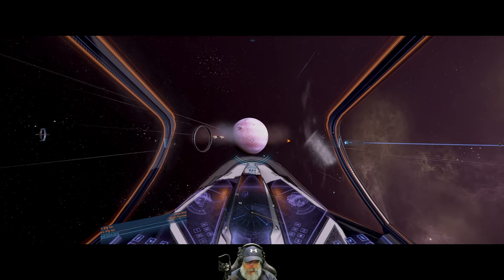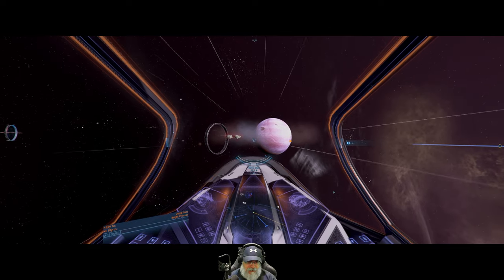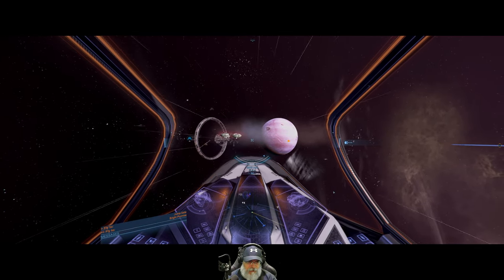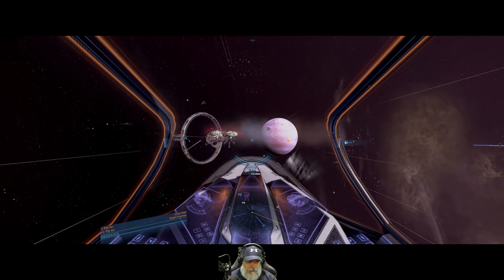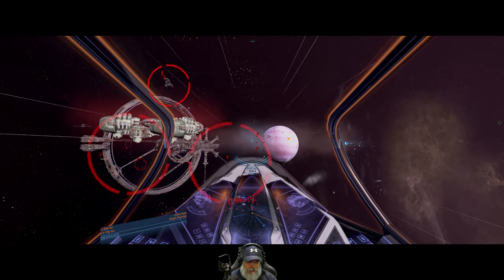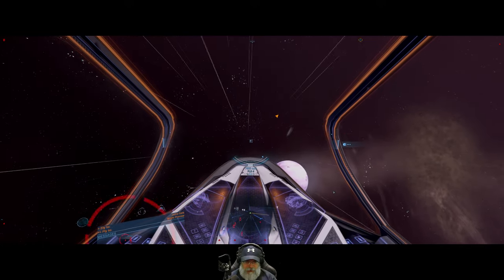Let's just do a quick flyby here - we're gonna stay at speed because I don't want to take a chance. It looks like the station's already damn near completely destroyed. Look at all the red here - there's even some destroyers up there. We are definitely not gonna mess with this.